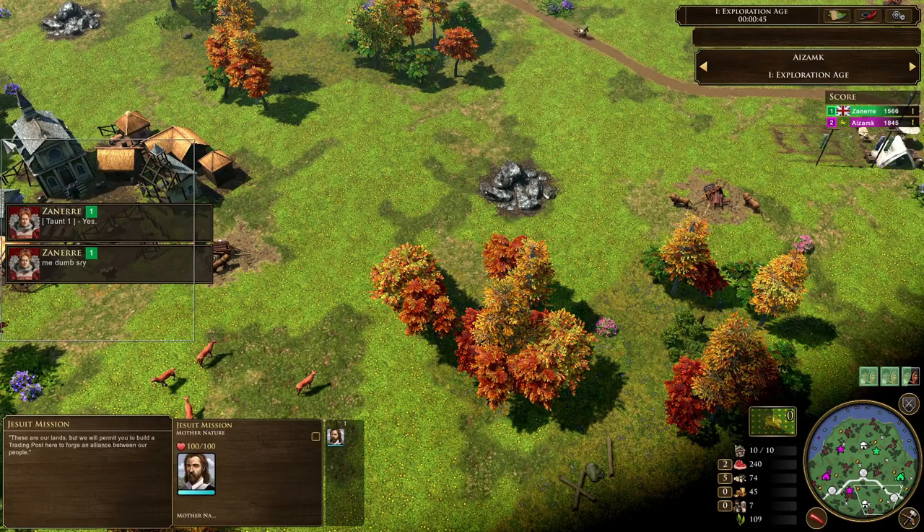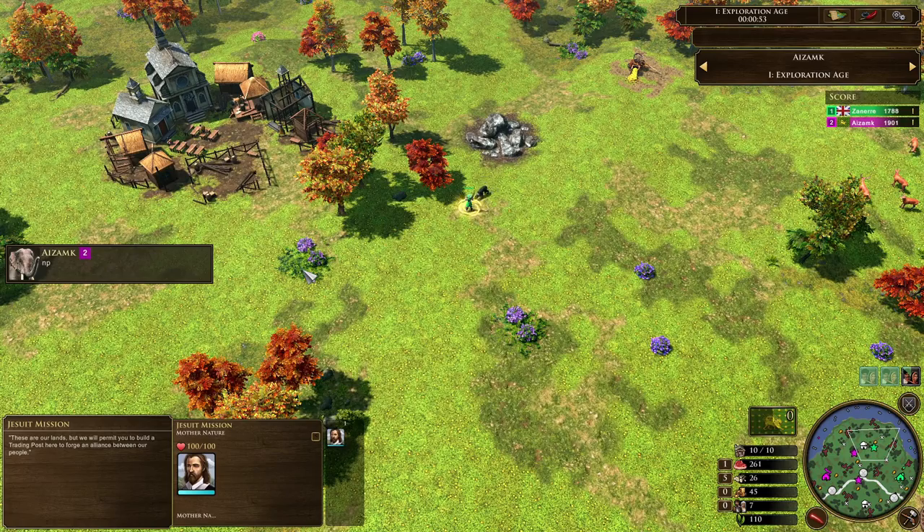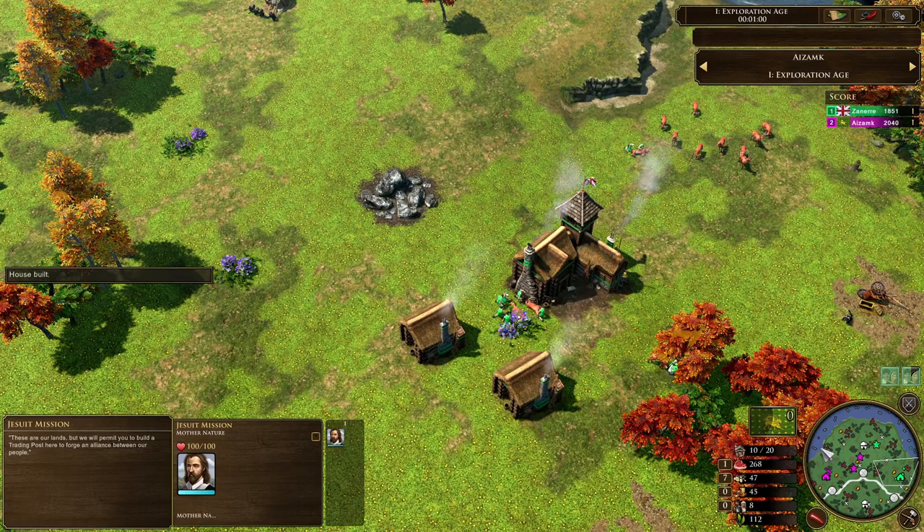A little bit of chat — Zanir saying he doesn't know how his opponent has this portrait. It's like the Queen Elizabeth portrait. How does he have that? I've not seen that before. But anyway, moving on.